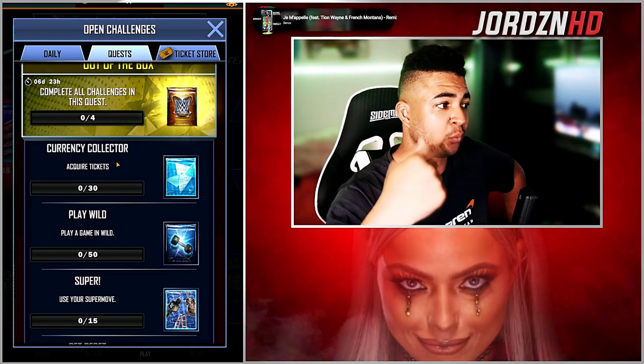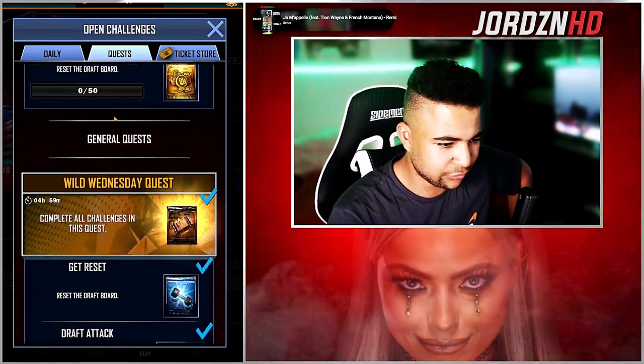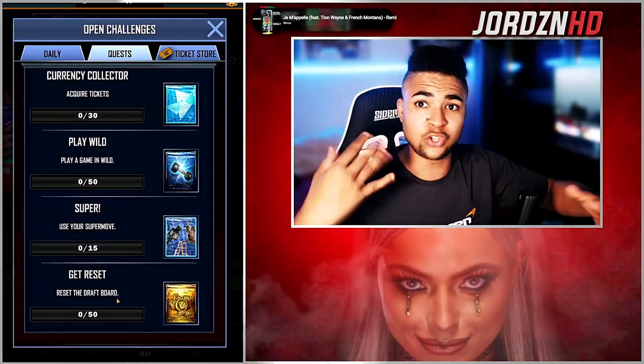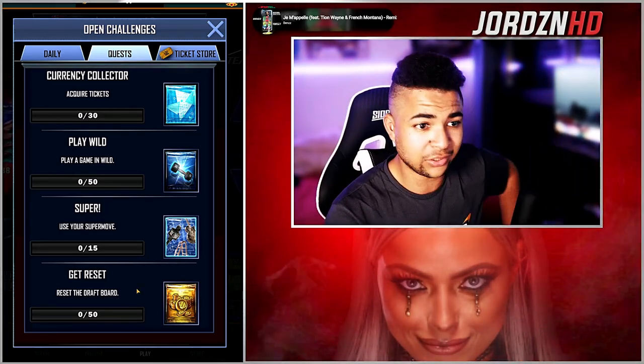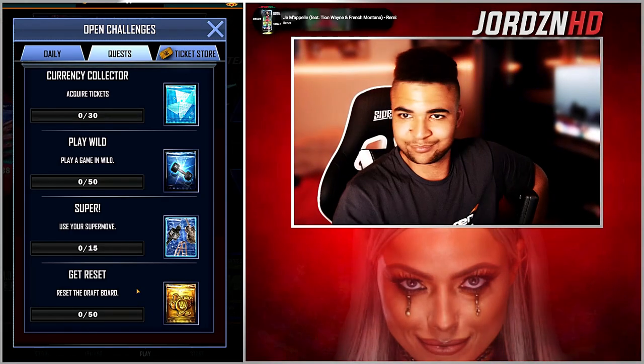I'm going to run through with you guys what you need to do for the quest — it's pretty self-explanatory. Get 50 resets off the board for 25 credits — not too shabby. Again, Supercoins in the picks: get them off the board and you'll have that done within no time, especially if you've got loads of Supercoins. With it being Wednesday, a day after PvP rewards, you should be vibing.